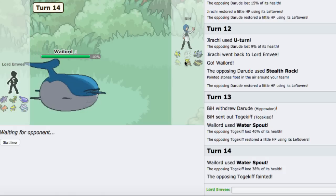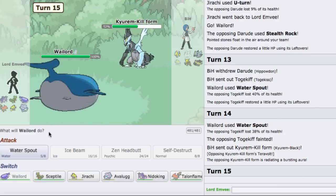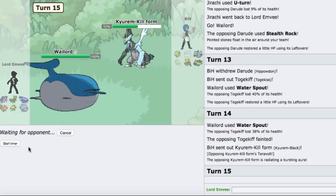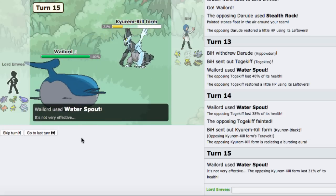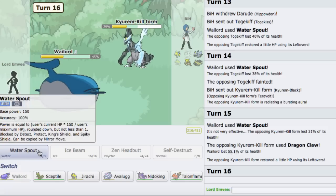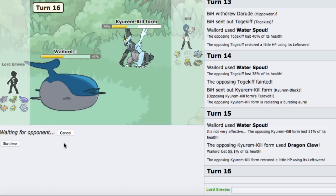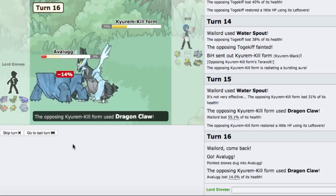He's going to bring in his Kyurem-Black - yeah, he does. I'm just going to stay in and Water Spout, no reason not to. It puts him in a range where he cannot Sub, but then I can't kill him now. I'll go to my Avalugg. He just Dragon Claws again.